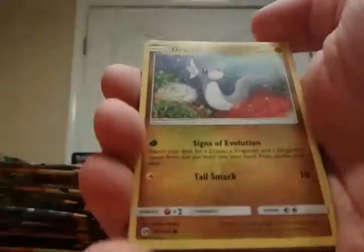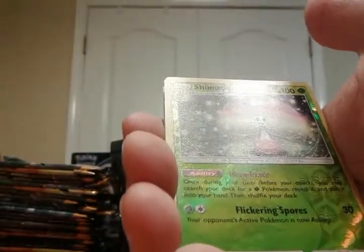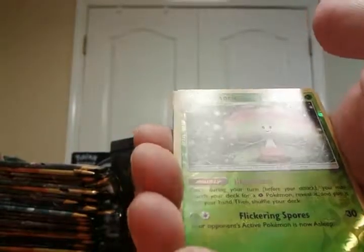Doesn't look like we're getting it here — Chatot, Alolan Diglett, Morelull, Skarmory, Cutiefly, Darkrai, Nest Ball, Rotom Dex, Recharge, Bug. Reverse Shedinja and a regular rare Palossand — and there goes my phone. Come on, there we go.